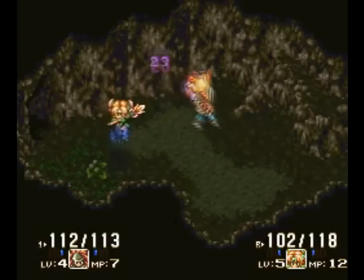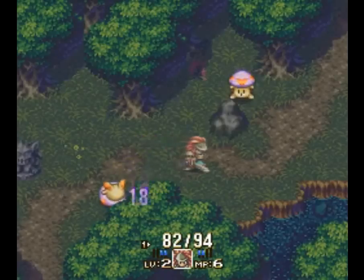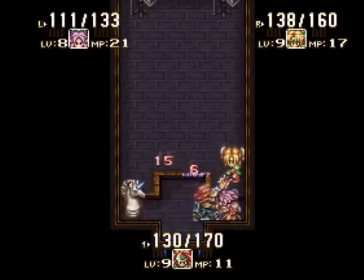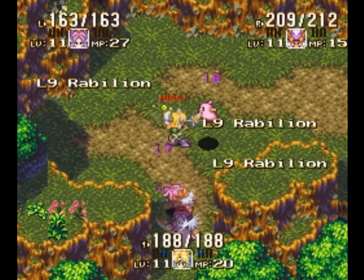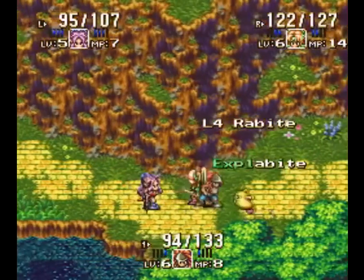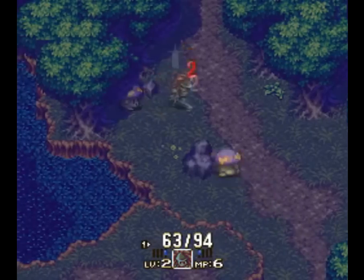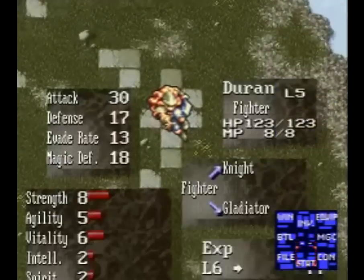Next is perhaps the most hyped Japan-only release: Seiken Densetsu 3, or Secret of Mana 2. It utilizes similar combat gameplay as its predecessor, but with less of a mandatory wait between attacks — that makes things way more chaotic, and I enjoy it. Unfortunately, you still have to pause the game to use magic, which is a bit annoying. But at its core, it's still the same Secret of Mana mechanics at work. They added neat touches like different enemies appearing depending on if it's day or night, and a class system that allows for a lot of detailed customization.